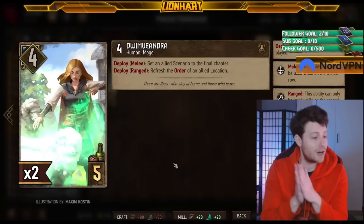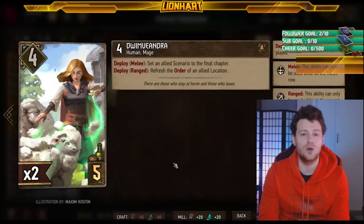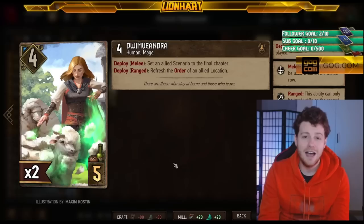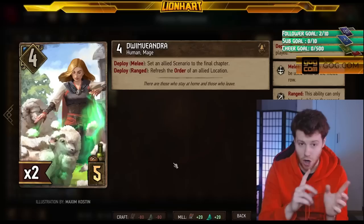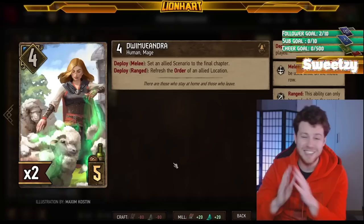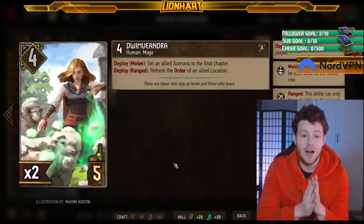The card itself isn't too much of an issue — the problem for most people is the interaction with Twin Viandra, because she refreshes that Order. It's very easy to get Sigismund Dijkstra to 40 points. Twin Viandra got a significant nerf that many people may have missed in the expansion drop: she used to reset an Order instantly so it could be used again, but now she only refreshes it — meaning you have to wait a whole extra turn. Much slower, but it doesn't stop Twin Viandra being painful in this interaction.